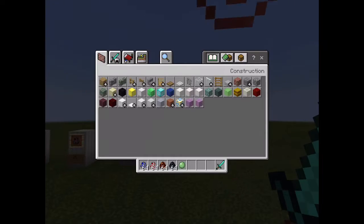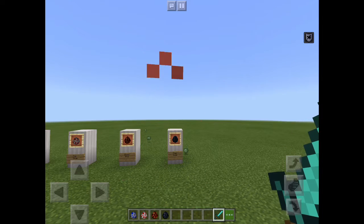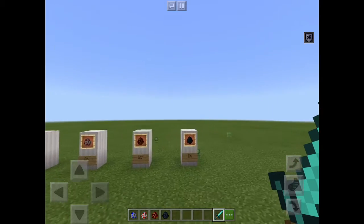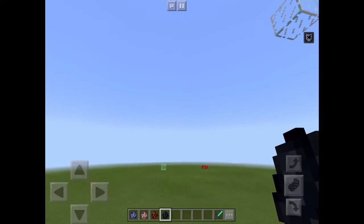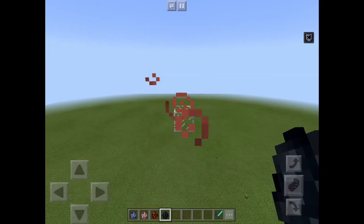So the first thing I'm going to show you about the update today is there were four mobs that would have been added to Minecraft, and then Jeb gave the community - all the fans of Minecraft - the ability to vote for one of the four mobs. I'll be showing you all four mobs and then the mob that won. The first mob was the Titan Squid - basically like a boss squid, an evil squid you could find deep in the waters.